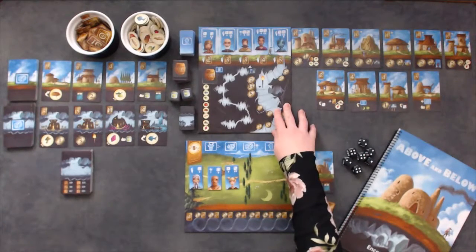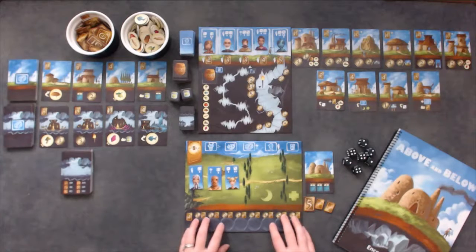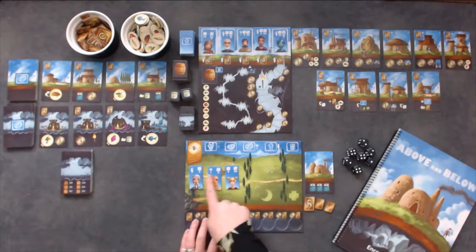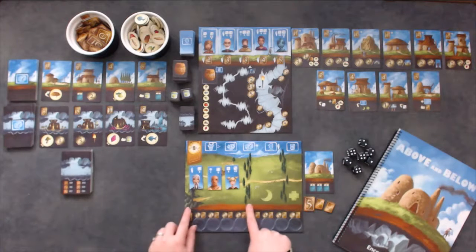Place the reputation board in the center of the table within reach of all players. Give each player a player board, seven coins, a starting house card, and one starting villager of each type. Place the villagers in the large grass area on the left side of the board.